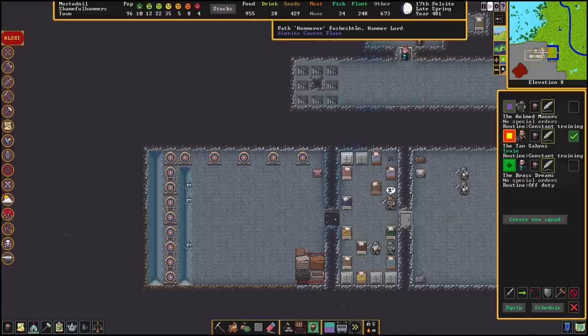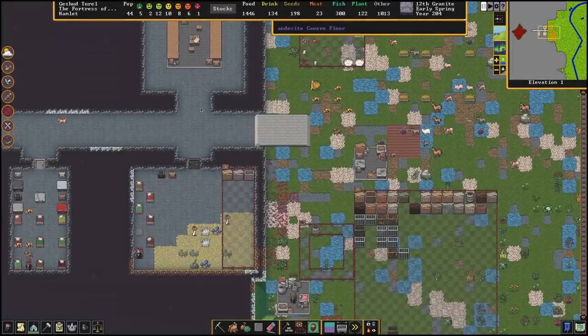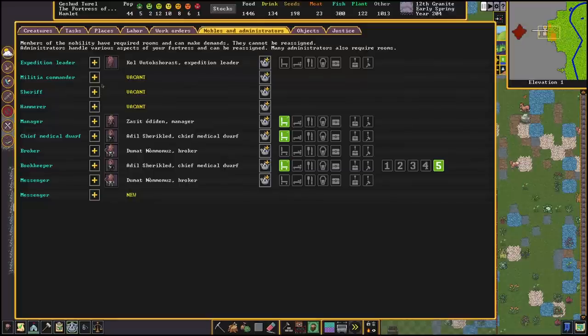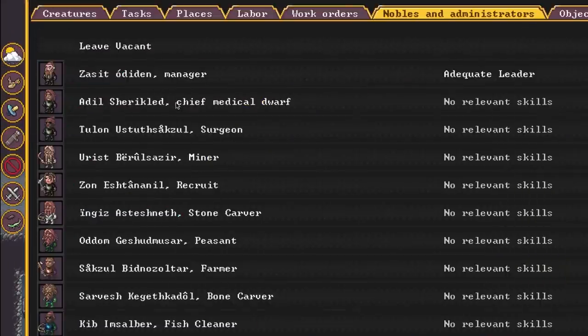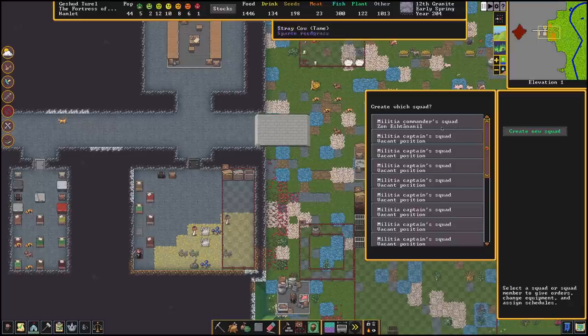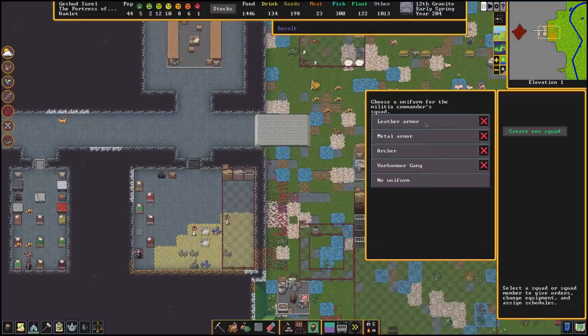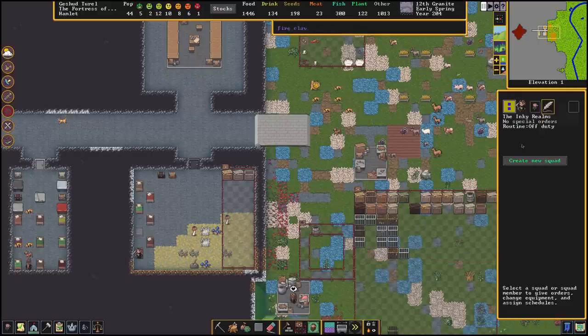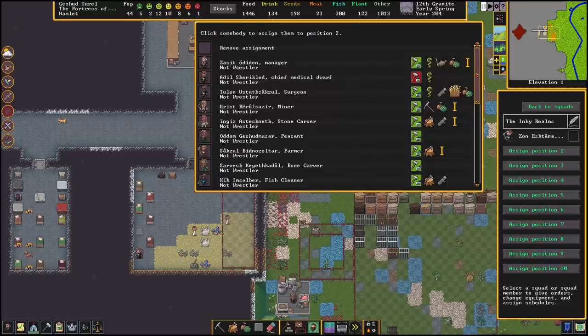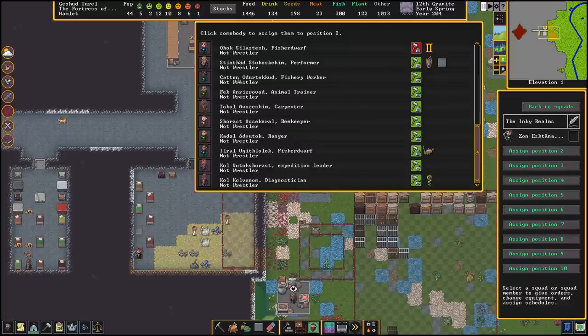To get started we first have to create a squad, which can be done by pressing Q in the squad menu. To enable this menu you first have to assign a militia commander in the noble screen. Your militia commander will also be your first squad leader, so preferably you want them to have some leadership skills since they will often be leading demonstrations during training. This doesn't matter too much but can be useful if they already have a ton of skills related to combat. When looking at the selection of recruits, any dodging, fighting or wrestling experience they have is very useful to begin with.